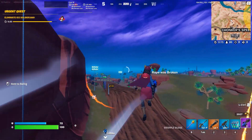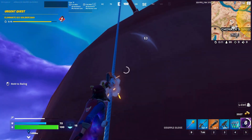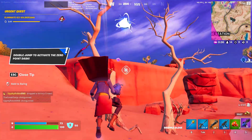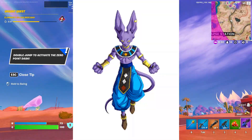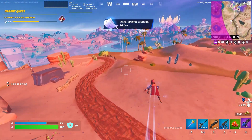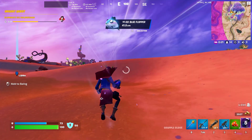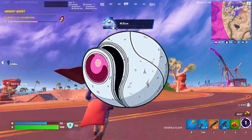Guys, a Dragon Ball Z collaboration is about to happen, and trust me, I'm excited. As a pretty big Dragon Ball Z fan, I never thought we'd actually see it. Currently in the collaboration, we have the Goku skin coming to the game, a Vegeta skin, a Lord Beerus skin, and also a mysterious female character skin which we don't know who that is currently. There's also a space pod glider relating to Dragon Ball Z, so I'm pretty excited about that.